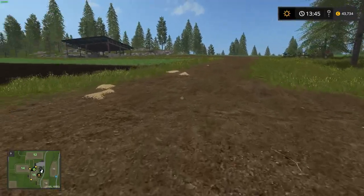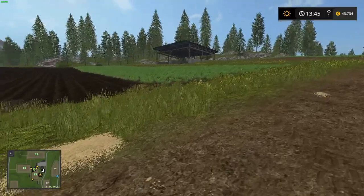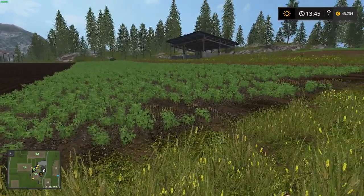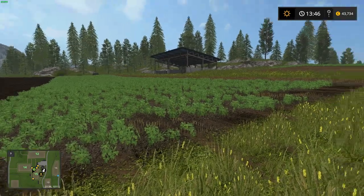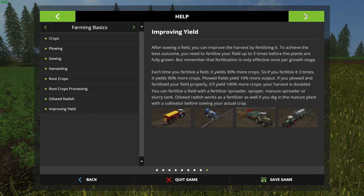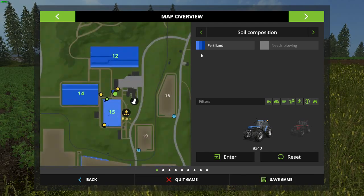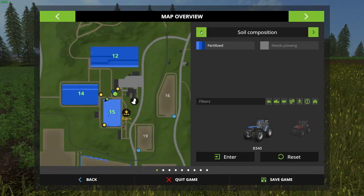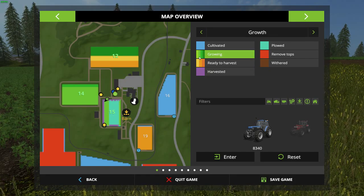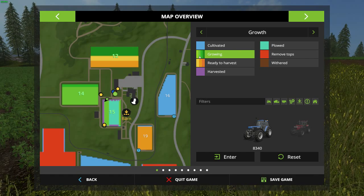I'm now in the second grow phase - you guys can see it, my soya beans came out of the ground. Now it's time to do the second phase of fertilizing. Let's have a look at the colors: I'm still showing phase one of fertilizing, but I'm now in the second growing color phase, so I'm going to fertilize now.